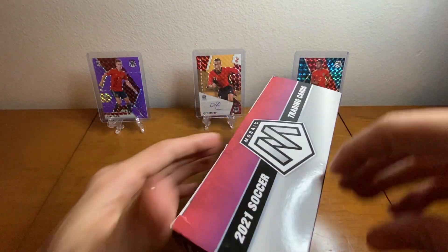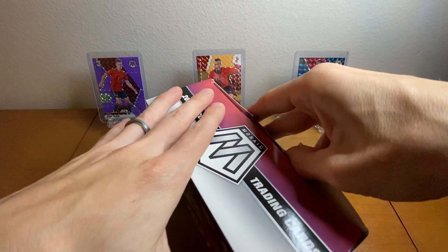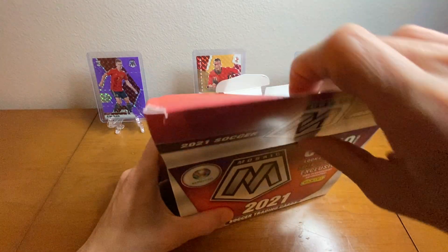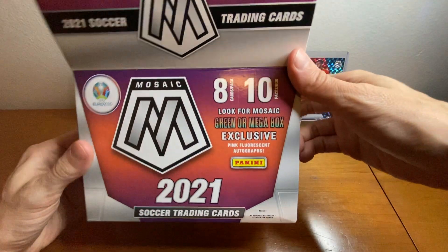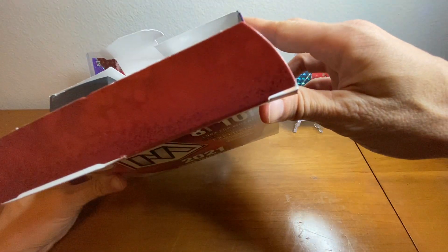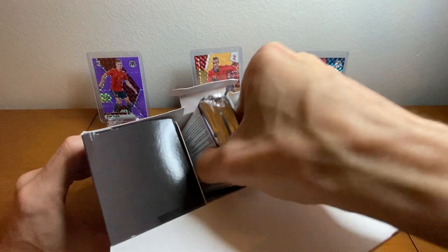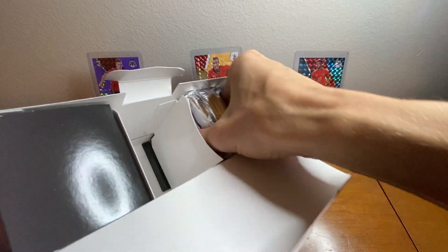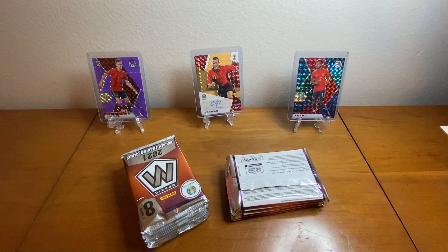Pink fluorescents and the big names — Cristiano Ronaldo would be amazing, Ansu Fati would be amazing, Dani Olmo would be amazing. There are quite a few players that would be really good to have. We've got 10 packs, 8 cards per pack, so 80 cards — that's how they package the product. Target does a really good job packaging; for Walmart, not so much. They kind of just loosely throw all the cards in there, so glad to get Target, not Walmart.